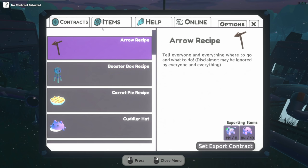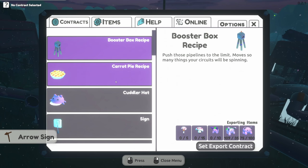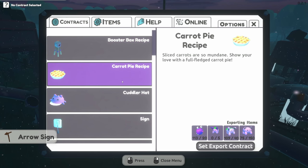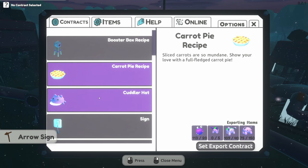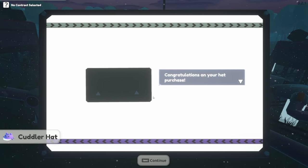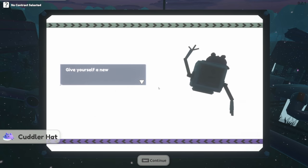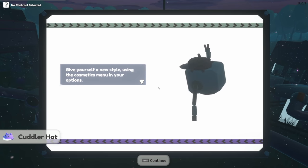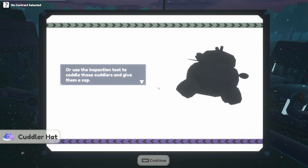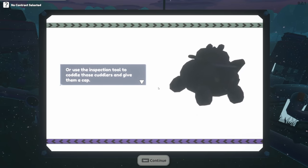What the heck are these — mushroom hat, spore hat? Arrow recipe: tell everyone to do everything and where to go, discovery may be ignored. Let's go ahead and start the export on that because that's done. Was it the carrot pie recipe? Cuddler hat — although these caps can tolerate your sharp robot head, they aren't nearly as affectionate as pets. Let's start the export on that.